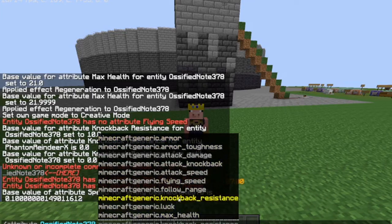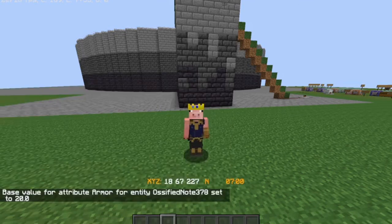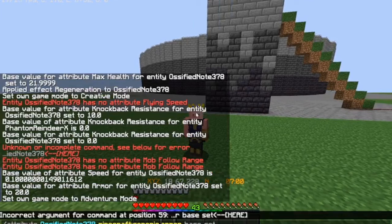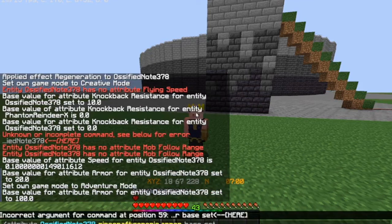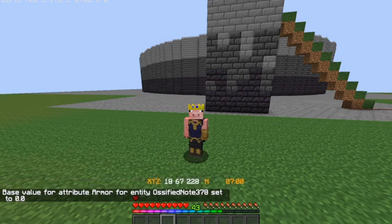Luck, knockback resistance, follow range — I don't know how those work. Armor, base, set to 20. And now if I go into adventure mode with no armor on, the armor is set to 20. Let's say I want it at 100 — it still stays at 1 row. But the base is 0. That's basically all of slash attribute that I know.